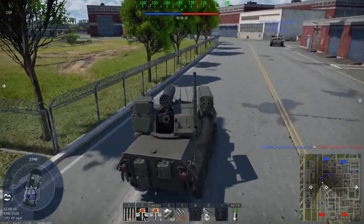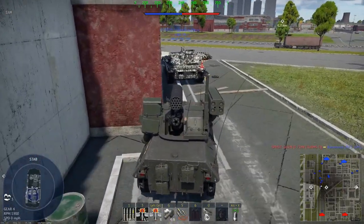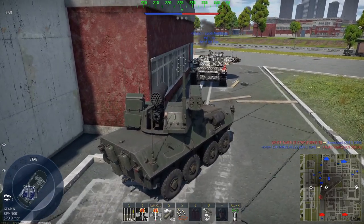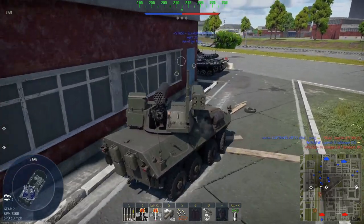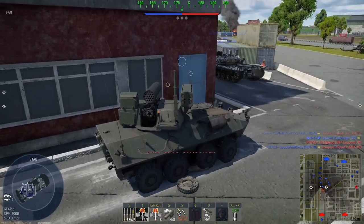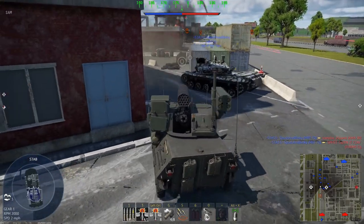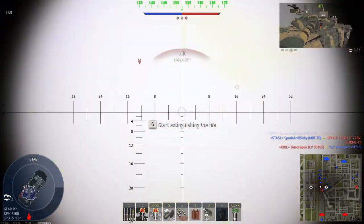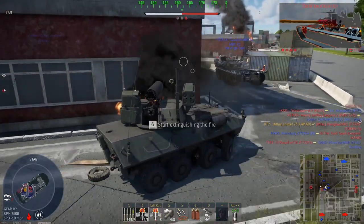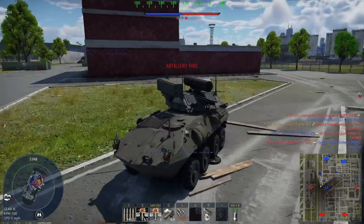We're just gonna go straight through here where this MBT-70 is going. Cool, we made it. The plan is to just sneak around in this little area. You have to be stealthy with this thing, because it says it's an armored car, but that term is used very generally in this game. We got one kill. We lost one crew member.